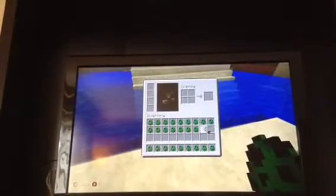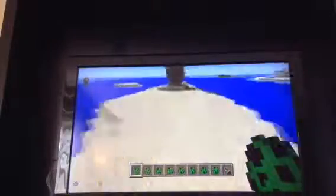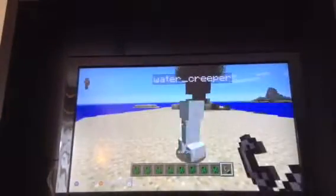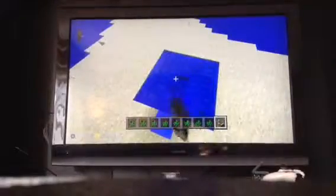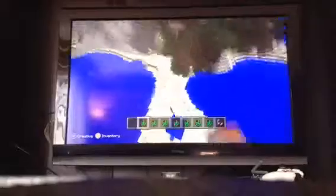So I went ahead and grabbed myself some flint and steel so I can ignite these Creepers. We're going to start with the first one — the Water Creeper. Let's blow up over here. Here we go! So it makes an explosion and fills up water, so you can have a little pool or a moat for a castle.